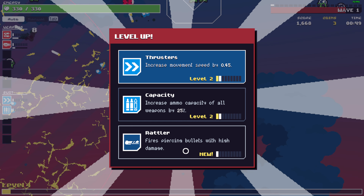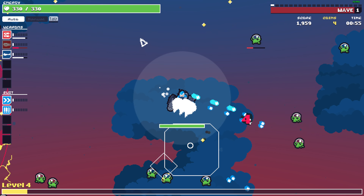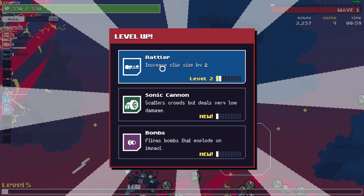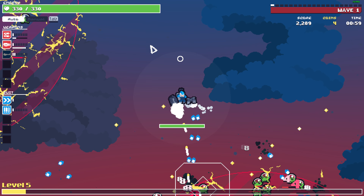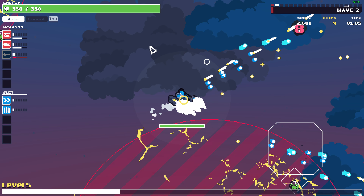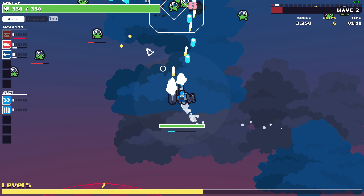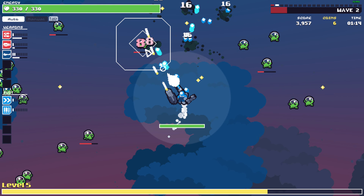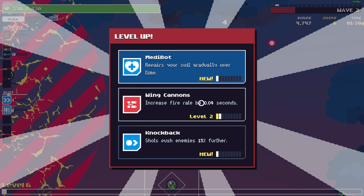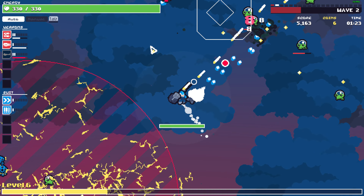There we go, get the rattler again — piercing bullets with high damage. We can upgrade the rattler. Let's upgrade it because I do not want bombs. I want a blaster and a laser weapon, and also I'm gonna take the shotgun. Wing cannons — increased rate of fire, more dakka, it's good.